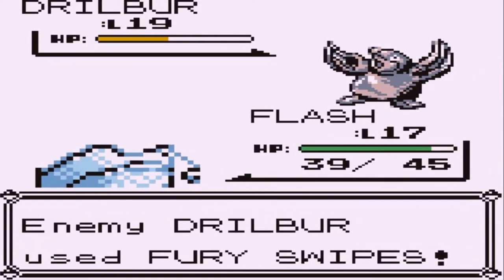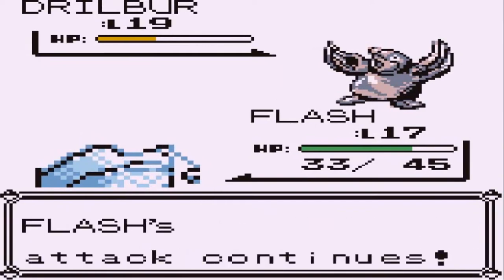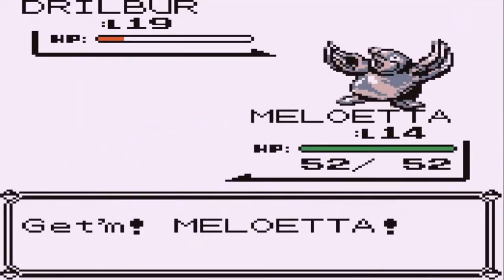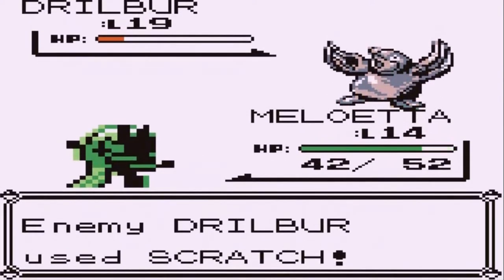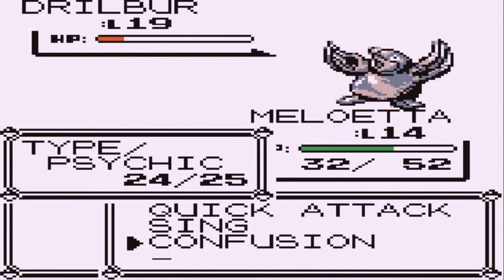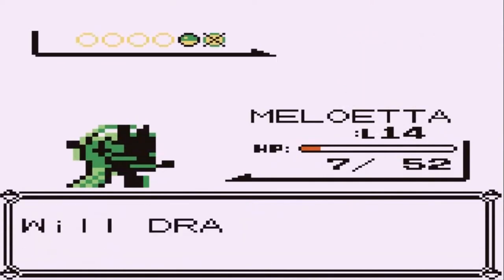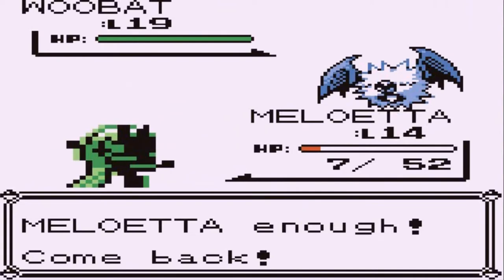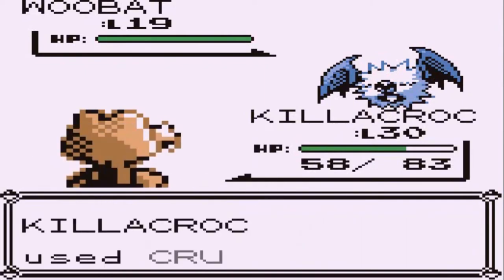Let's go Flash — Bind attack, here comes a Fury Swipes, oh my god. We're binding it, it's not moving. Meloetta gets called but uses Confusion and ignores orders — what the hell. It uses Sing, and Meloetta is finally doing something right, so let's switch out to KillaCroc. Meloetta is out of the team because it's just not listening to me right now. Crunch attack does the trick.